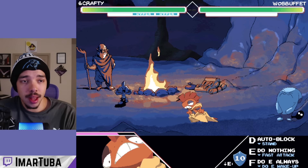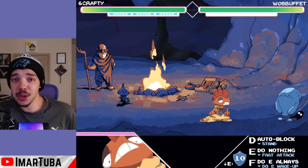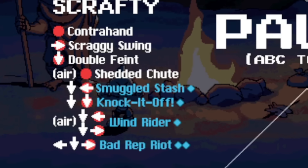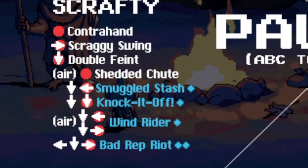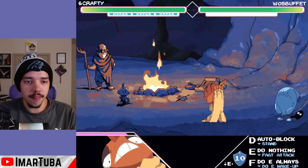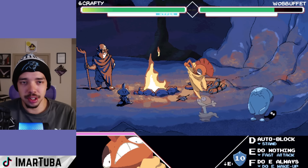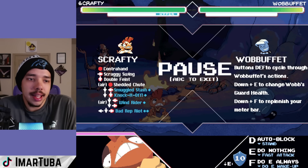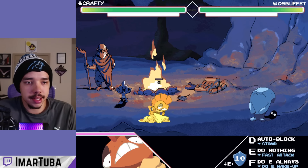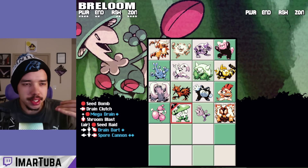That's the overview of Scrafty. I also forgot to mention that like most fighting games you do have meter moves — there are those inputs on the bottom showing how many you need. They're basically very strong moves. For example, one of Scrafty's meter moves has all the Scraggies jumping on Wobbuffet. It's basically your meter attack, which is very cool.